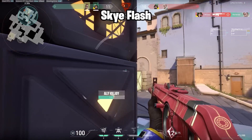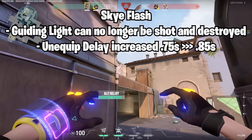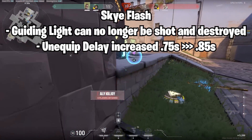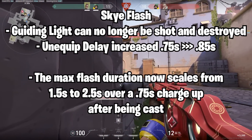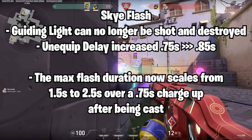First off are the changes to Skye's flash, and the big one is that it can no longer be shot and destroyed. They're increasing the unequipped delay time from 0.75 seconds to 0.85 seconds. Additionally, the max flash duration now increases the longer the flash is active, so if you pop it instantly, it won't flash as long as if you fly it out for a second or two.